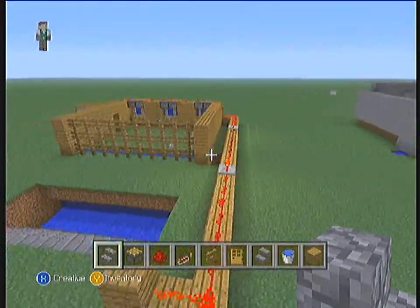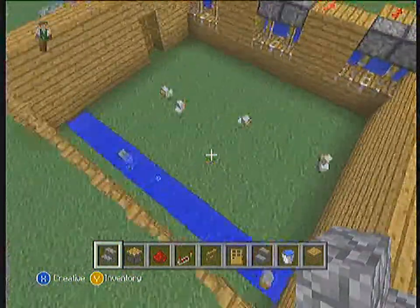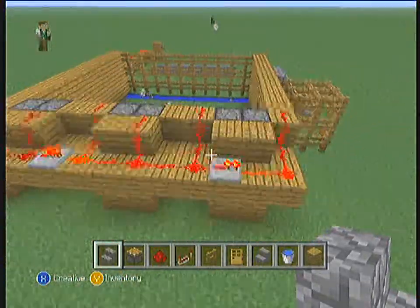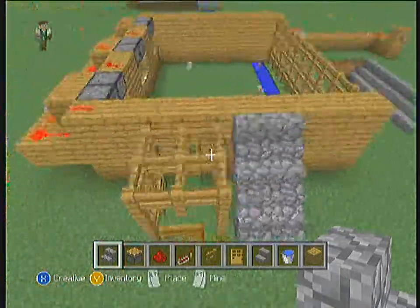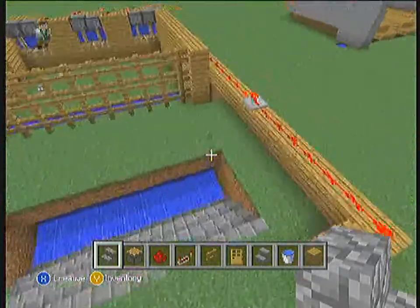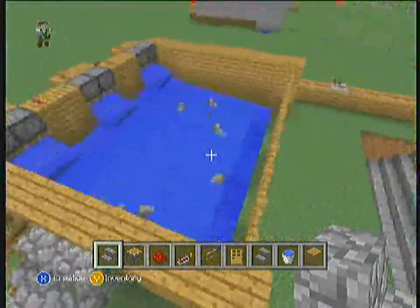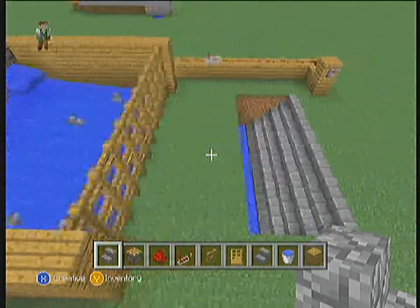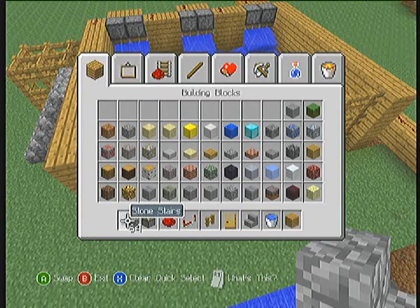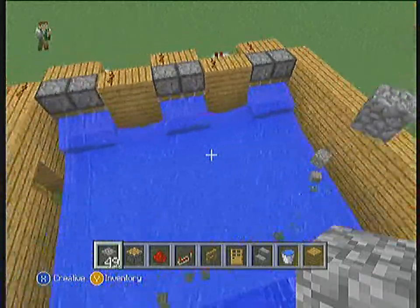Welcome to Minecraft. Today is the chicken farm, and this is another good thing to have when you're building a legit world because it's a pretty good food source. What it does is water is flushed down through the chickens, which lay eggs of course when they're older and not baby chickens. The eggs get flushed down out of the gates outside of the farm so you can go pick them up easily. What's cool about this is you have a double gated door.